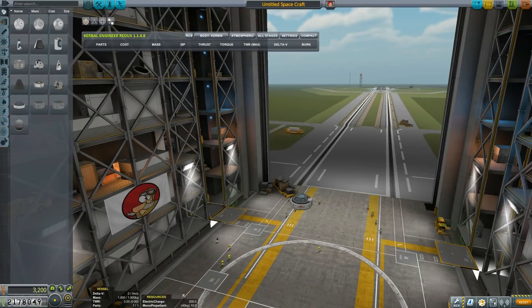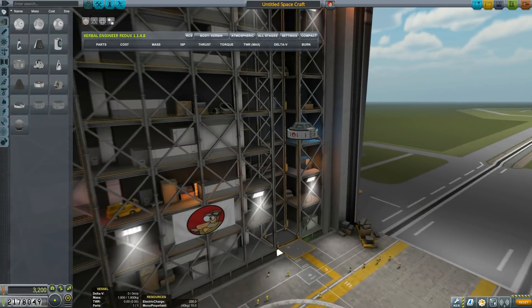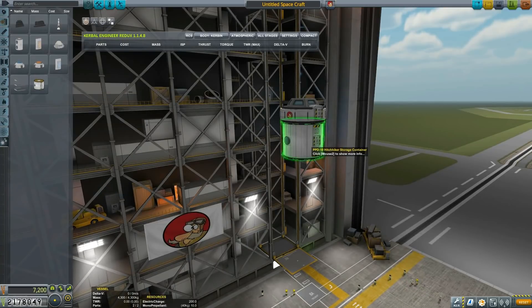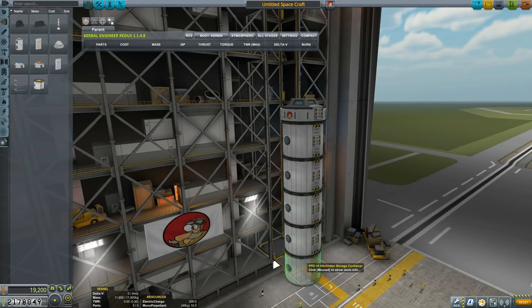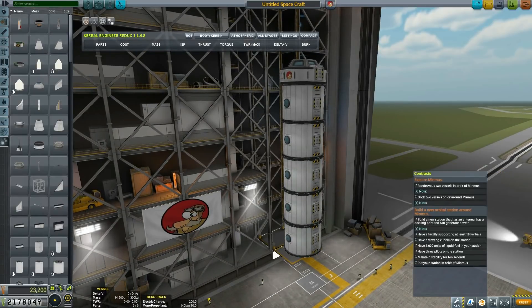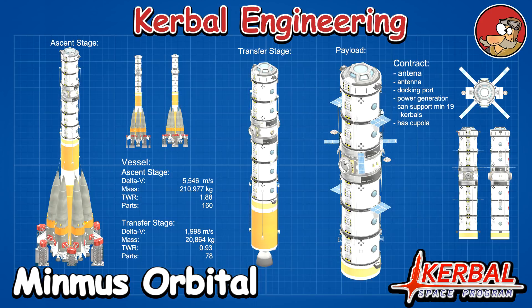Hello YouTube and welcome to another episode of Kerbal Engineering. This is where I'm building various ships, stations, spacecraft and whatnot in Kerbal Space Program. Today the focus will be to build a Minmus orbital station for a specific contract that has certain requirements, which I will be going through shortly.